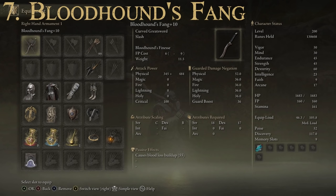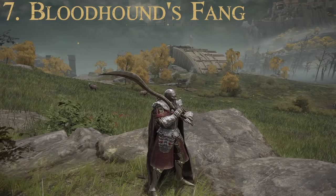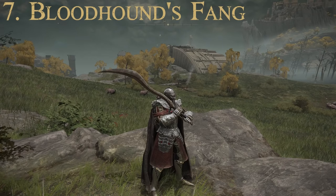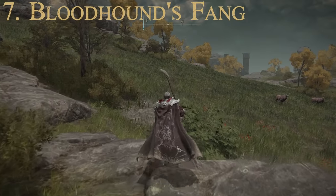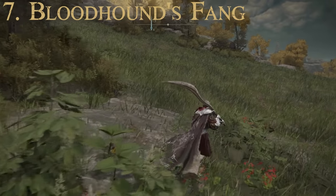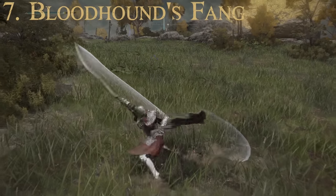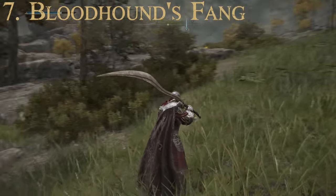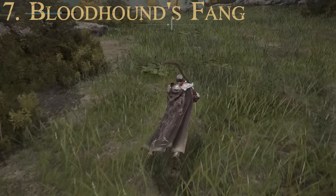This one cannot be upgraded using Ashes of War, but it has the Bloodhound's Finesse special attack: slash upwards with the Bloodhound's Fang using the momentum to perform a backwards somersault and gain distance from foes, then follow up with a strong attack for the Bloodhound's Step. You'll recognize this if you've fought Bloodhound Knight enemies. It's a great special attack that I use frequently with this weapon.